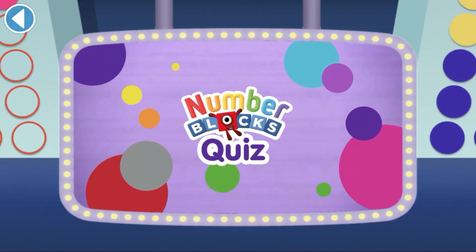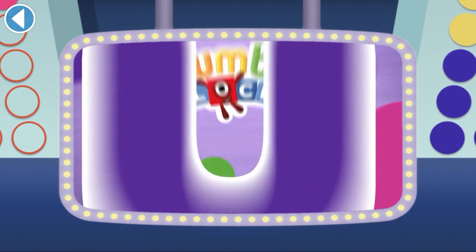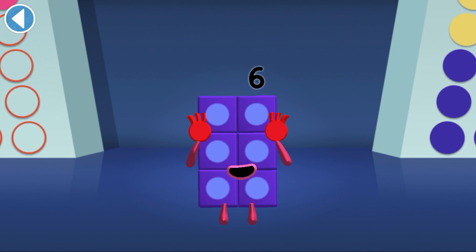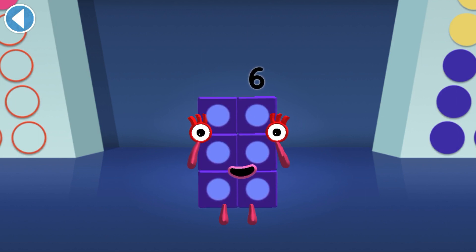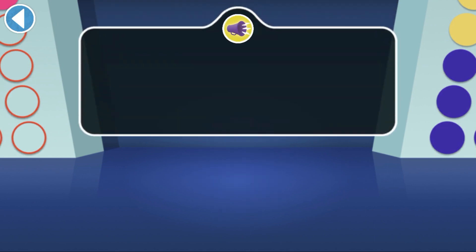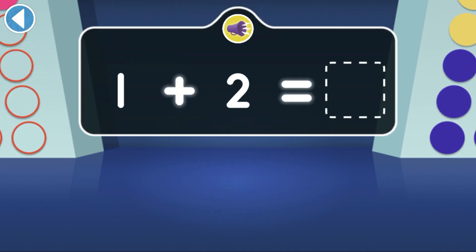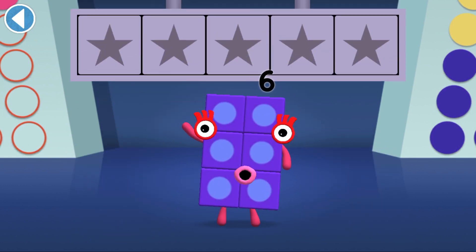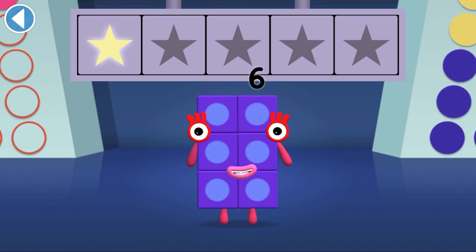Number Block's Quiz. Hello there, it's me, Number Block 6. Get ready to win my super shiny stars. Try the quiz and be a maths whiz. Tap on the right answer. One and two are making a friend together. Which number can they make? Yay, well done! You've won a super shiny star.